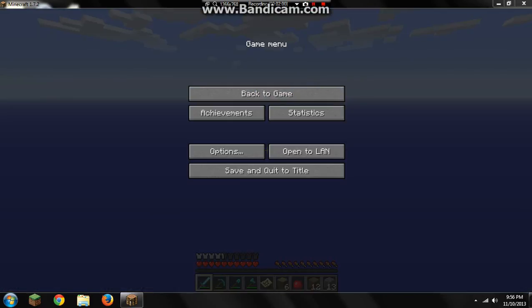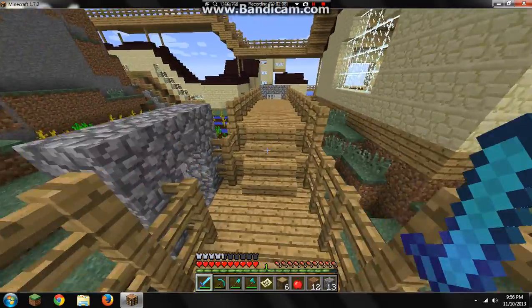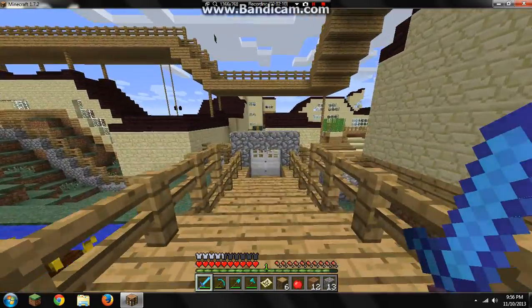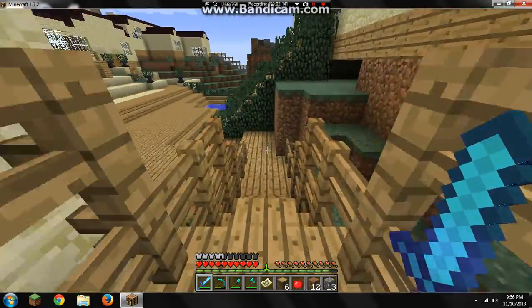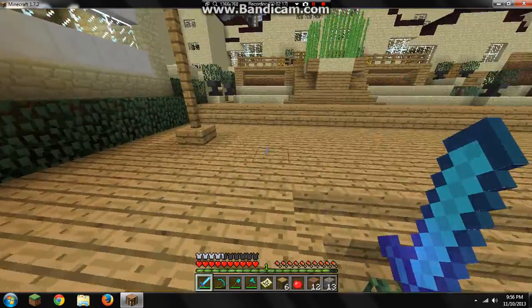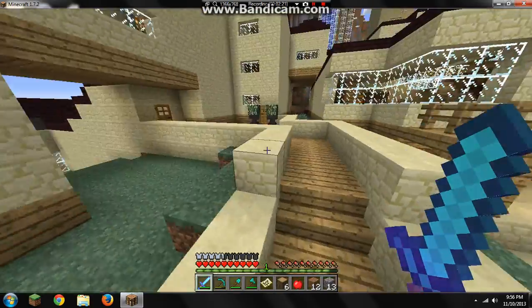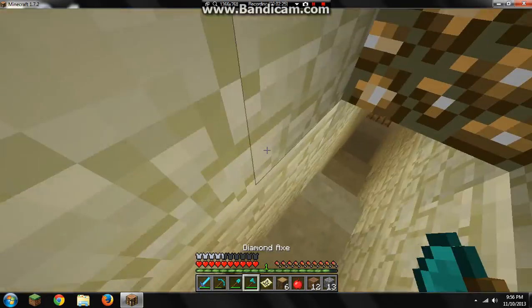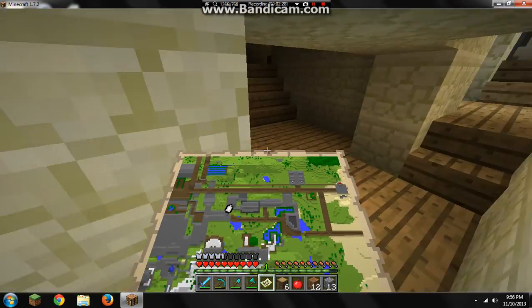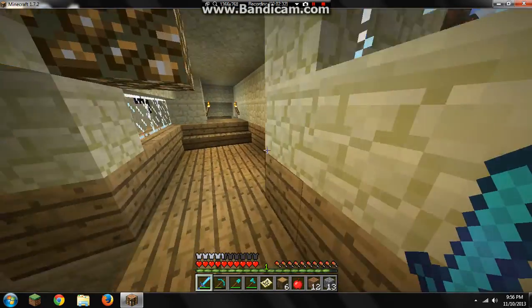I'm gonna show you my two light switches on this survival world. I have two on this survival — they're both in my laboratories. This is where I make my potions and stuff, even though I barely make potions really. There's a map of the place — it's pretty big. It's my favorite sword ever.